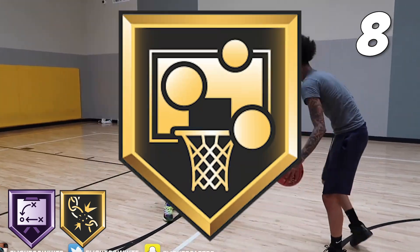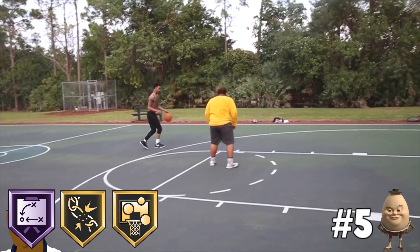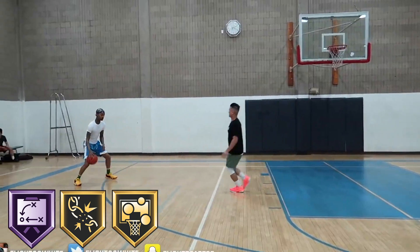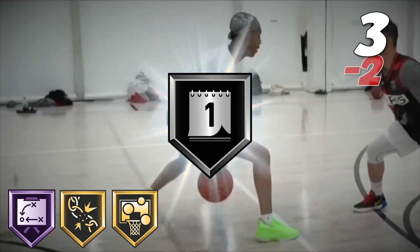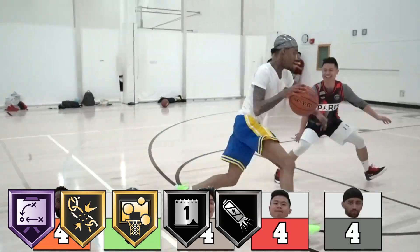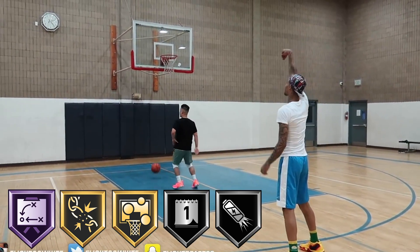Next, I'm going to give him Gold Rebound Chaser. In his 1v1s, Flight over-exaggerates the term 'follow your shot' — I've never seen someone run after their own rebound as fast as him in my life. Next up, I'm giving Flight Silver Handles for Days and Silver Tireless Shooter. Even though Flight's stamina isn't the best, he still finds enough energy late in games to perform dribble moves and take — sometimes make — three-pointers.